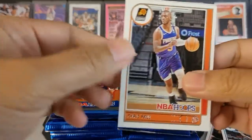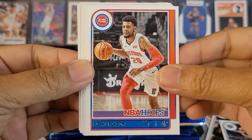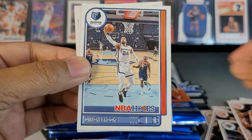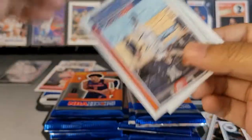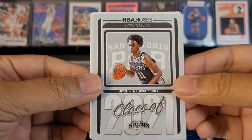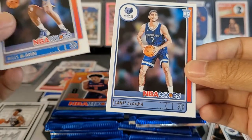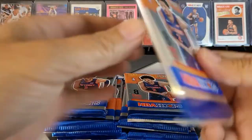Chris Paul, number one seed. Josh Jackson, Tobias Harris, John Collins, Dylan Brooks. We got an insert of Joshua Primo — Class of 2021. Wiki card, Miles McBride and Santi Aldama. All right, all right, all right.